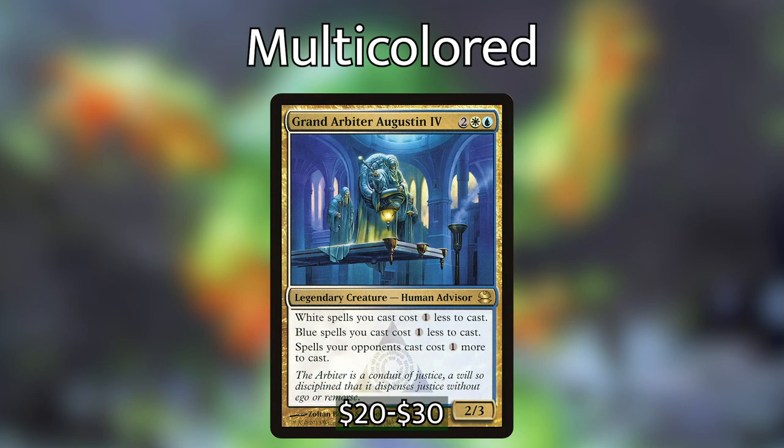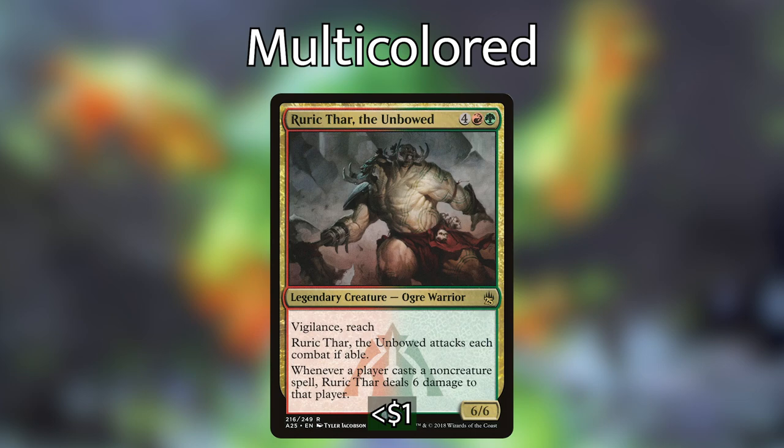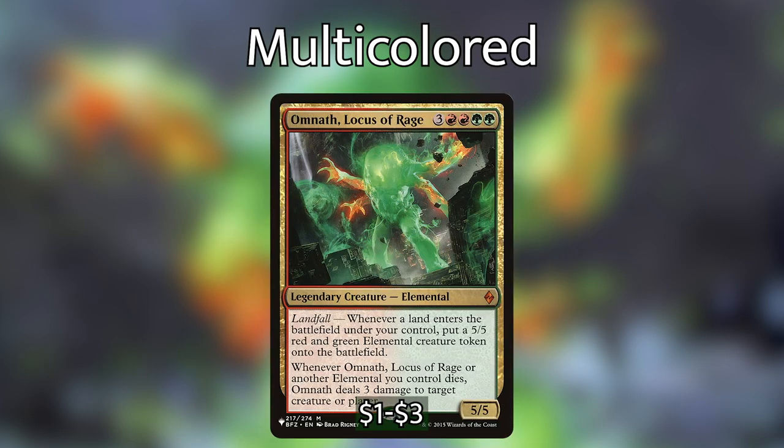If you have Azorius in your color pairings, you can play Grand Arbiter Augustin IV — white spells you cast cost one less, blue spells you cast cost one less, and spells opponents cast cost one generic more. Imagine having multiple copies and opponents will literally never be able to play spells again. On the other side, if you have Gruul in your color pairings, play Ruric Thar — he attacks each turn if able, and whenever a player casts a non-creature spell, Ruric Thar deals six damage to that player. Have Sakashima copy him plus another clone, and any time an opponent plays an instant or sorcery, they get domed for 18.